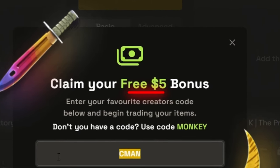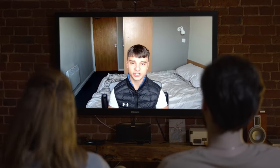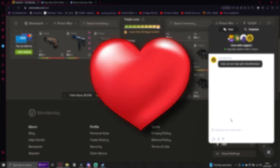Make sure to use code seaman. You can get up to five dollars for free when you trade your skins, and you're also able to enter the daily, weekly, and monthly giveaways completely for free. If you want to trade your skins quickly with no hardships, Skins Monkey is your solution and they will solve any problems using their 24/7 support. Thank you Skins Monkey for sponsoring this video.